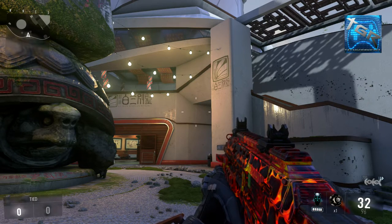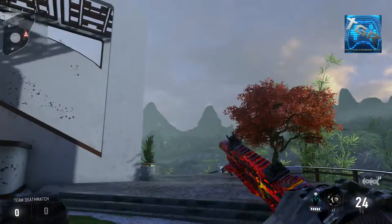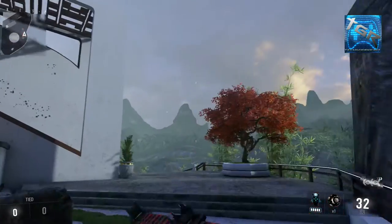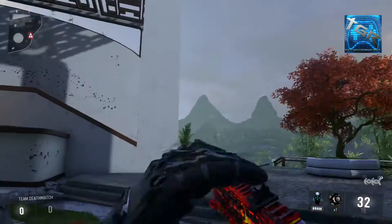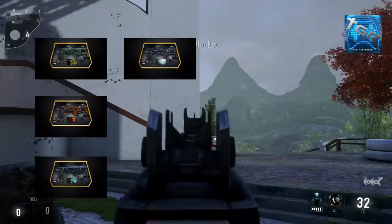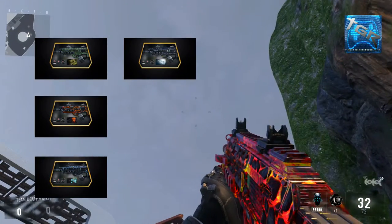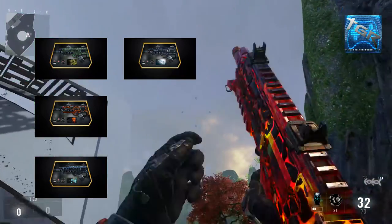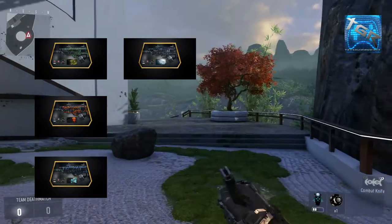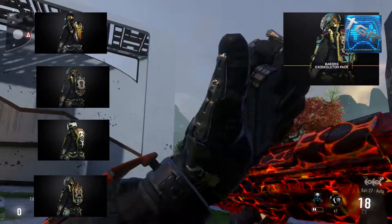Hey, how's it going guys, it is your boy Tech God Rachit and welcome to the first video covering the new micro-DLC. Advanced Warfare has just come out with personalization packs as well as exosuit packs. I've got the Magma and Lightning personalization packs which include a weapon camo, reticles, calling cards, as well as player emblems.